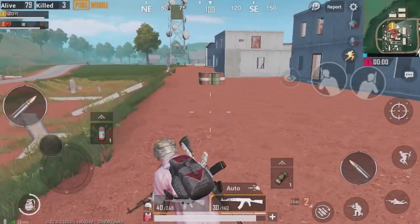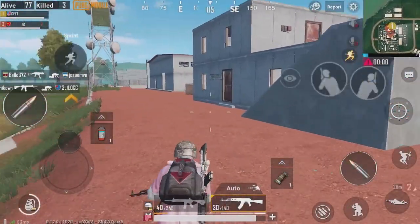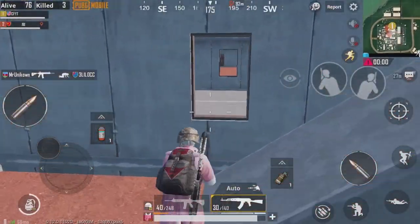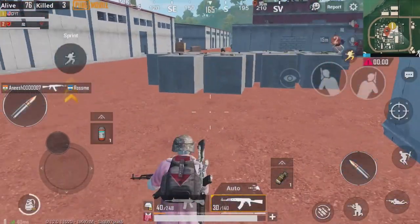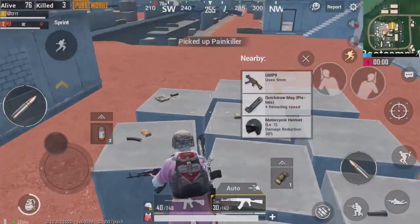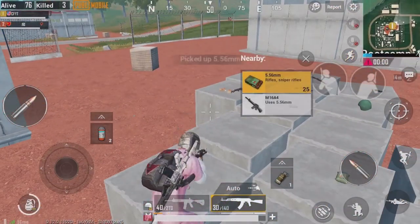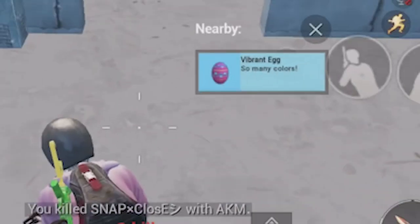To find the vibrant egg, you want to play on the Erangel map — you can also play Miramar, Sanhok, or Vikendi. You actually find these Easter eggs, or vibrant eggs, on the ground, so they're pretty common and easy to find. They're pretty small and kind of look like a real Easter egg. Just move up to one and pick it up, and you've got a vibrant egg.